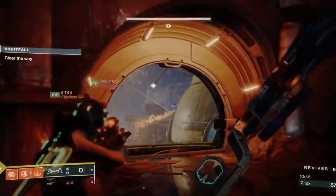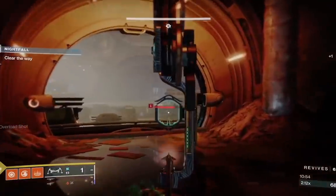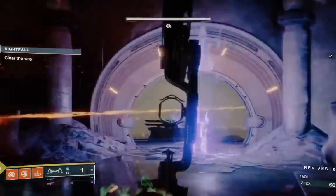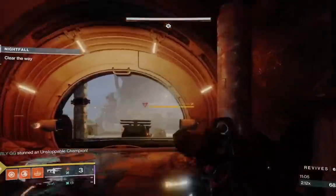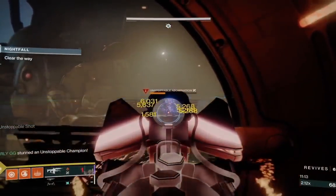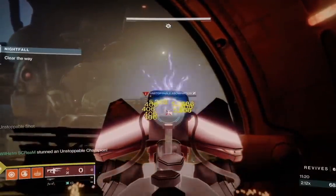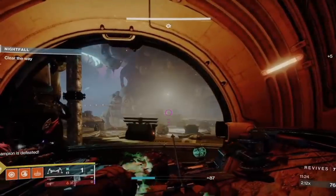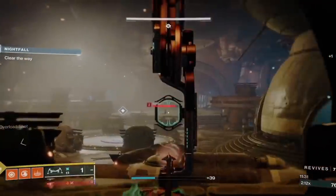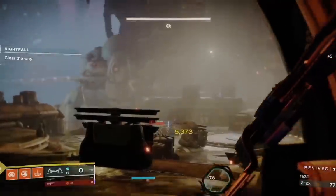This gives you a lot more cover and also prevents you from having to fight champions as well as the tank at the same time. Once you finish off this wave of ads, bring the plate all the way down and have the tank spawn in. One thing I'd suggest is that once you take out one of the legs of the tank and he shields up, you can take out the tank shield with any super. Try to finish off the tank in one phase because that will prevent any future ads from spawning in — the more phases you take, the more ads you'll get.